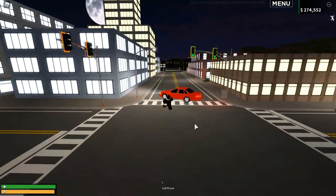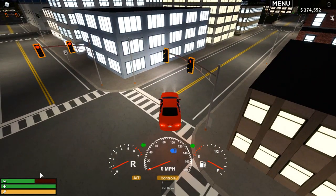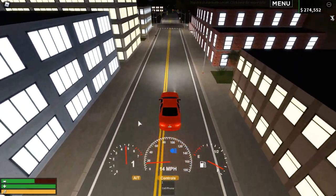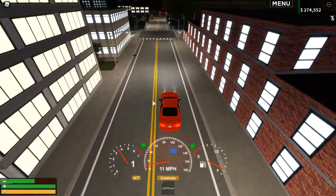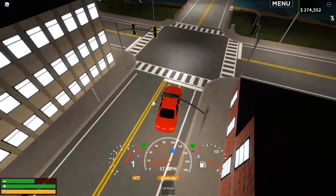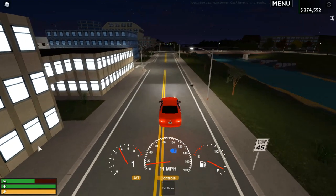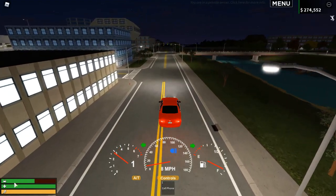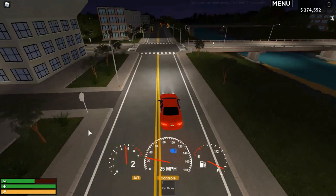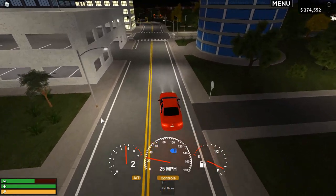Whether it's a building, lamppost, tree, house — when you hit any of those, an amount of health will be taken off your car's total health. This depends on a few factors: how fast you're going, the angle you hit, and where you hit it. This mechanic existed before, but now you can actually see the car health displayed.